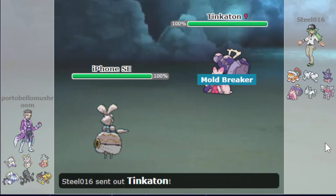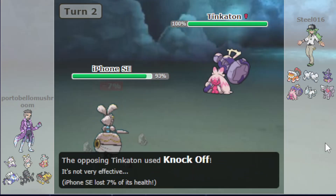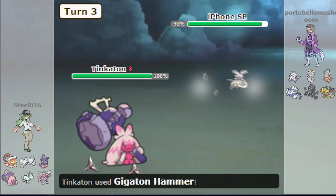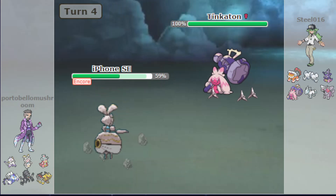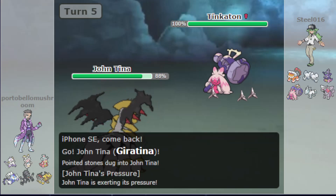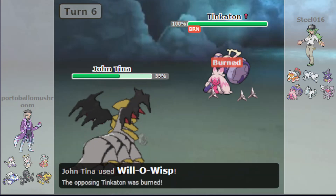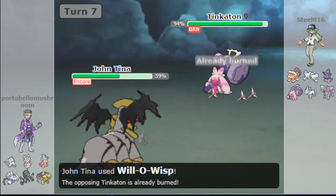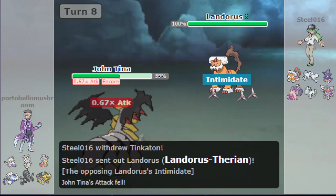I lead Magearna to get up Spikes immediately, because I know Spikes are going to be strong against most of his team. He has a similar idea with Tinkaton, immediately getting up Stealth Rocks. Just to make sure the Spikes display correctly, we do a little switch. As he starts getting damage on my Magearna, he gets a good Encore, so I'm forced to use Spikes again even though I've already set all of them up. I go out to Giratina — it doesn't mind the Knock Off since I have no item, and doesn't mind Gigaton Hammer either, so I can get a Will-O-Wisp in and get rid of Tinkaton's main attacking options. He then Encores me into Wisp, which is a good play, as Giratina is now sitting on half health in an awkward spot.